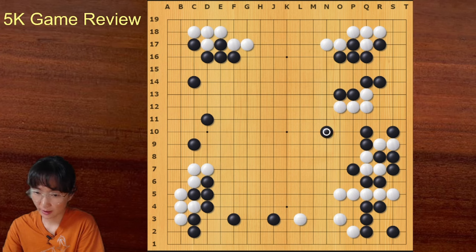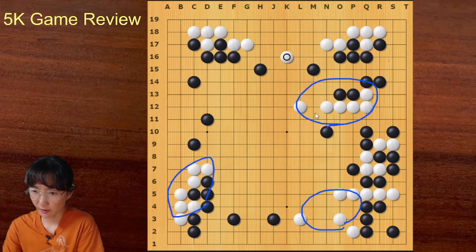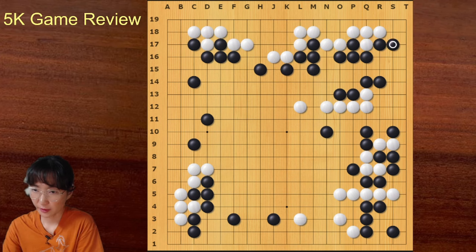Black didn't see this connection, so white managed to push through the right side. Black lost some points, but still black is leading by a lot — around 30 points. Actually black played very well. White's group is isolated — white has one group here and one group here, but both are far from support. So black is doing very well.